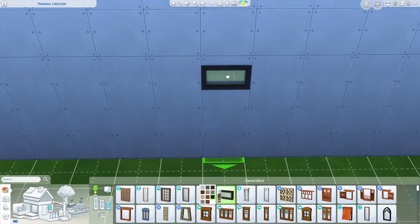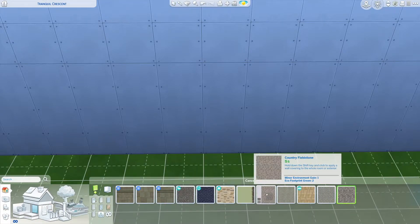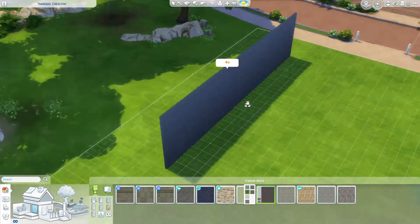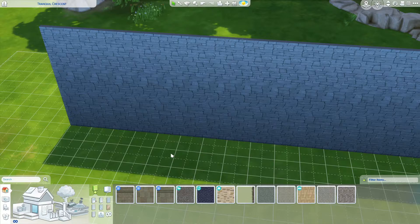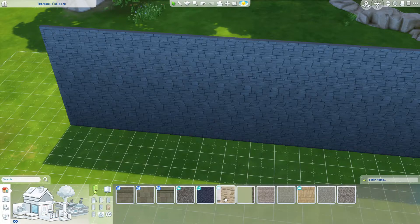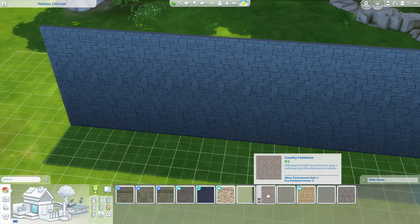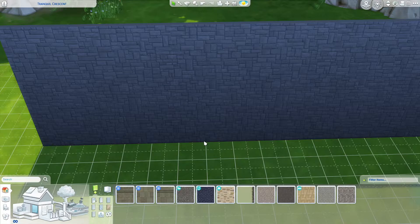Then there are also some outdoor things - some outdoor wallpapers. I'm not sure if you need Country Living for this one, but it's a stone look - very country-style. This one actually has swatches: you have the dark swatches, a light swatch, and a greener-looking swatch. It's awesome. Then for plants - there was the country filter and the mega stack stone wallpaper which also has swatches. Window boxes got new swatches, bonsai trees and planters, and some bushes and things got new updates.